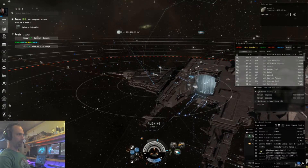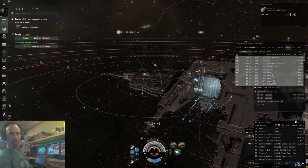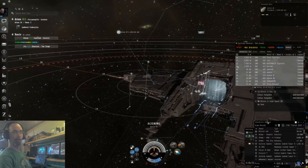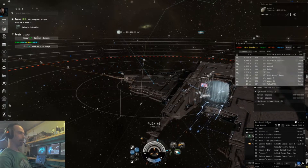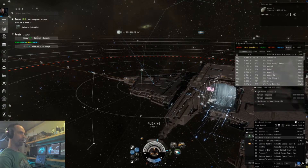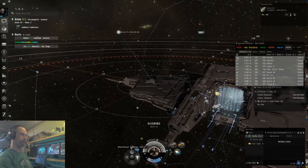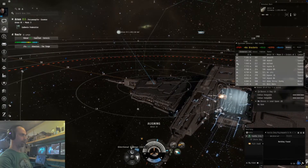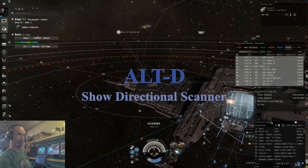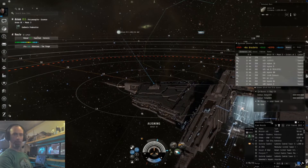Since we are around other pilots, we may need to use the directional scanner to see if there is anything we should be worried about, or anything you are looking for such as salvage, wrecks, or a Fortizar to dock at. To find this, it is in the menu at the directional scanner, which is Alt+D. That will pop open the directional scanner in its set location. To rerun the scan you can press the V key.